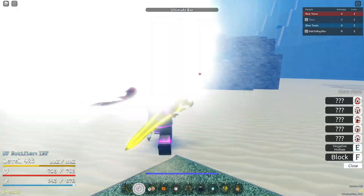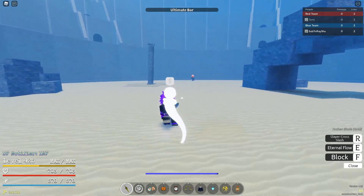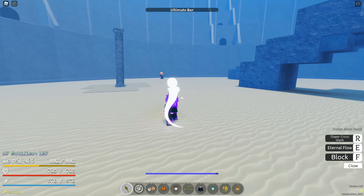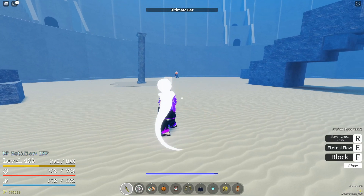Alright guys, third match. Activate hollows — negative hollow again. Also, horror is a pretty good fruit to have even as an assist. Even if you don't have all the other moves, the first move is so busted.